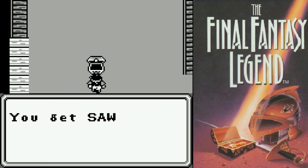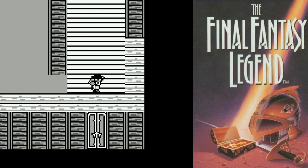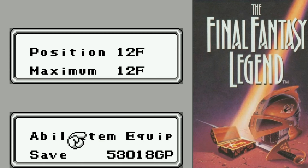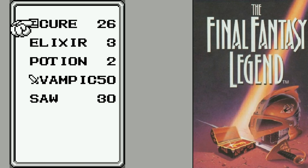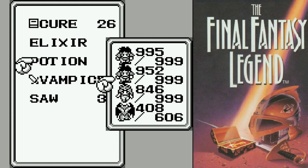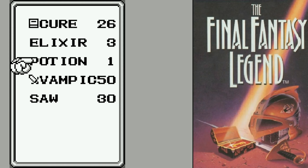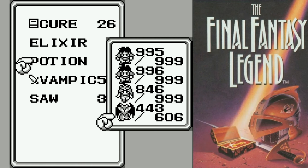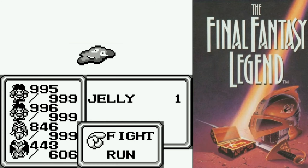And now we get the Saw. The Saw is an amazing weapon — about half the time. I'm not going to use that one just yet, because I know we get more items than we can actually carry out of here. I'm just going to use the potions real quick.